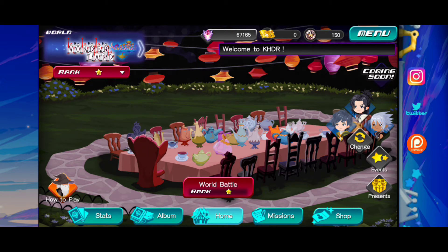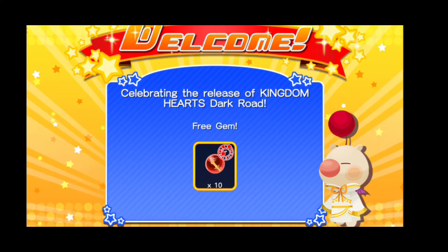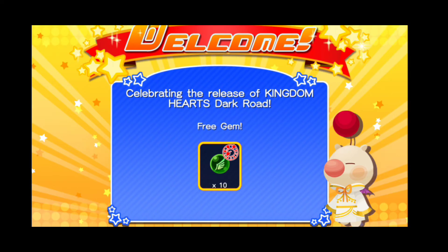We also got a lot of different stuff in Union Cross as well. If you go to Union Cross and sign in today — I don't think it was up yesterday — there's a bunch of things they are giving us with the release of Dark Road. They didn't give us any jewels, and I think the reason is because you can basically spend jewels to get cards. If you have a bunch of jewels you can just keep pulling and pulling, and there's only so many cards they can give you right now. But they did give us a bunch of different things we can use in Union Cross, plus some events in Union Cross that we can play.